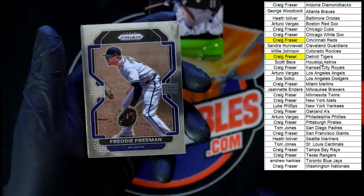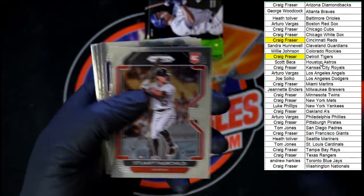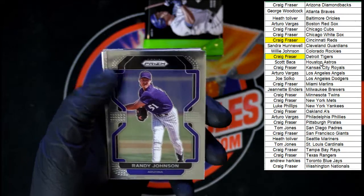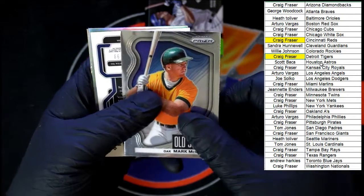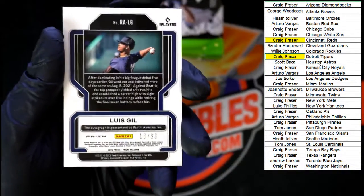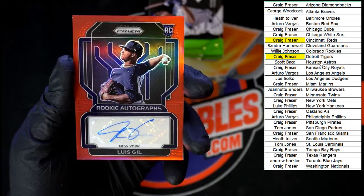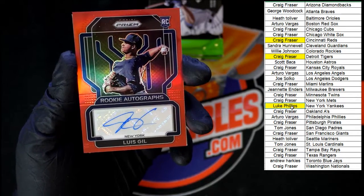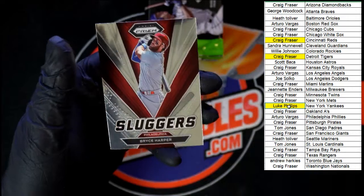Freddie Freeman going to Atlanta. Verdugo for Boston. Abrams, San Diego. Fairchild, Arizona rookie. Zach Short, Detroit rookie. Narvaez for Milwaukee. Johnson for Arizona. There's Votto for Cincinnati. Old school Mark McGwire going to Oakland. Luis Gil auto — 18 of 99 — going to the New York Yankees, going to Luke P! Very nice. Behind that, Omar Narvaez prism and Bryce Harper sluggers.